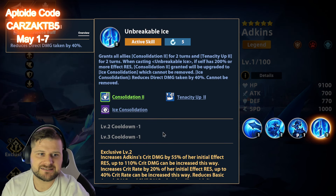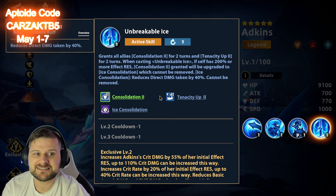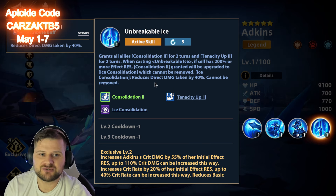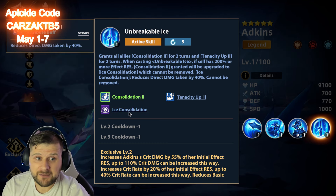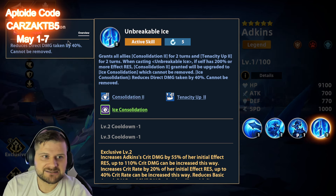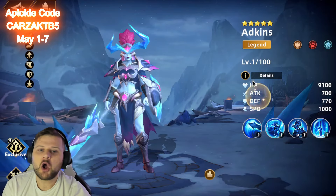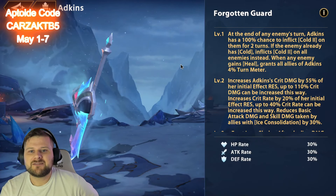Unbreakable Ice, her final active skill, grants all allies Consolidation 2 for two turns and Tenacity Up 2 for two turns. When casting Unbreakable Ice, if self has 200 or more effect resistance, Consolidation 2 will be upgraded to Ice Consolidation, which cannot be removed. Ice Consolidation reduces direct damage taken by 40% and cannot be cleansed — it just stays there for two turns. Tenacity Up 2 also reduces crit damage taken.